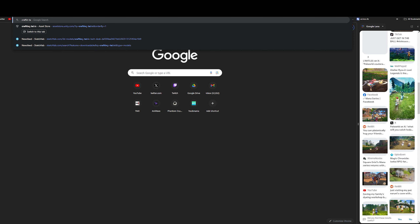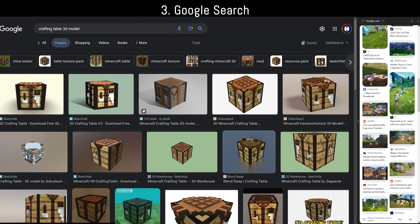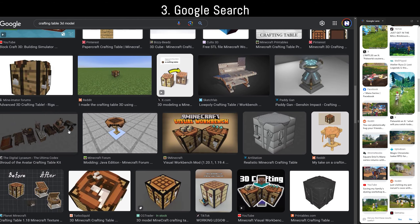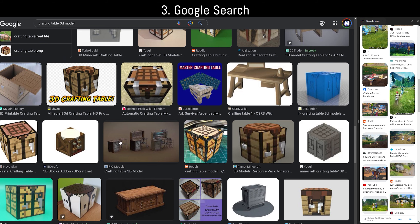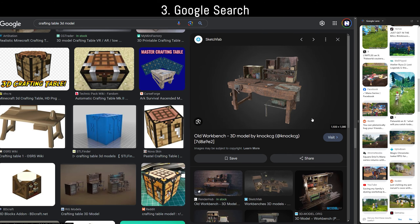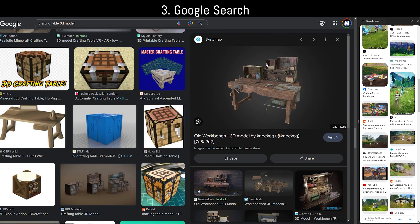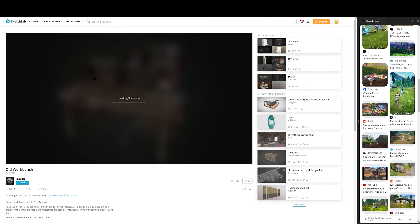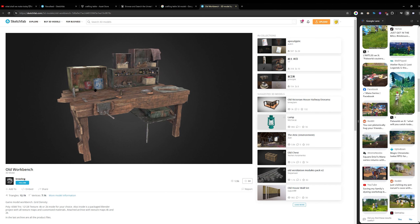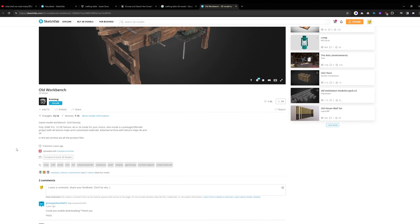We couldn't find anything with the previous approaches, so we ended up Googling it. Google Images is crazy good for this. We still have issues with Minecraft showing up everywhere, but Google keeps giving you more previews, and when you click an image it surfaces new ones — it's constantly trying to find what the user needs. And it turns out the exact crafting table from the trailer is actually on Sketchfab, called 'Old Workbench.' We have the asset.